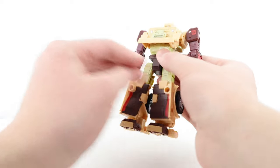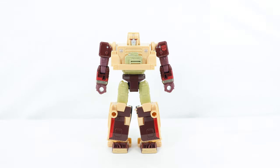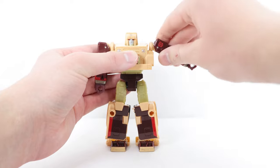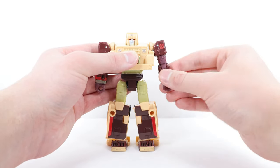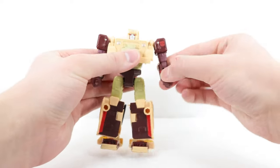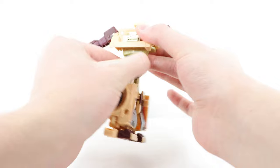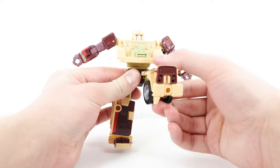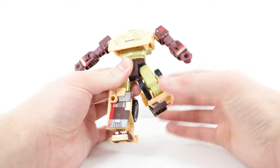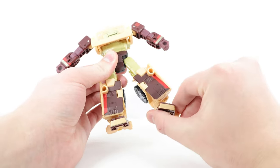As for articulation, overall pretty good for a deluxe class figure. The head can look left to right but cannot look up, down, or tilt side to side. The arms can move out and in, forward and back. There is a bicep rotation, elbow bend, and wrist rotation. The waist has a full functioning rotation, completely unhindered. The legs can kick forward, back, and out to the side. There is a knee bend — quite a good degree of it thanks to the hollowness in the back of the legs. There's also rotation at the top of the leg and an ankle pivot.